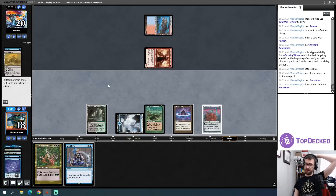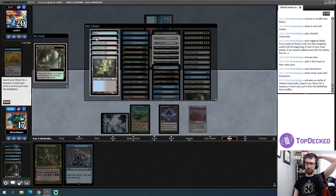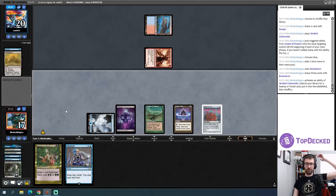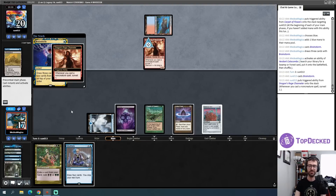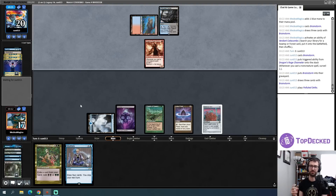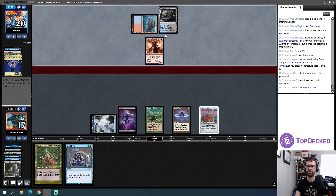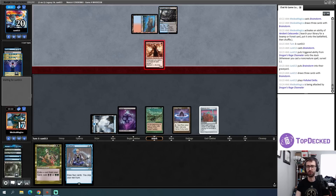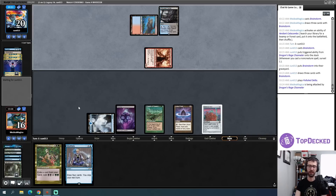I plan out my next turn with Cadaverous Bloom into Meditate as the start of something. To play around Stifle I'll fetch a basic Swamp right now and call it a turn. My opponent plays some islands — there's a fetch land so they can shuffle off that Brainstorm. The question is whether they're willing to fetch. They don't really need to — land, instant, or sorcery doesn't end up growing their creature to increase the power of the attack, so it's probably more important to deny me that additional mana.